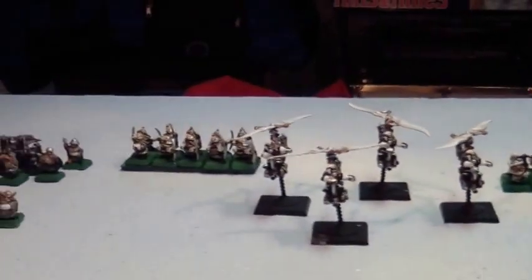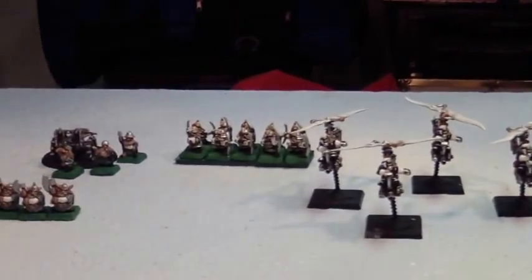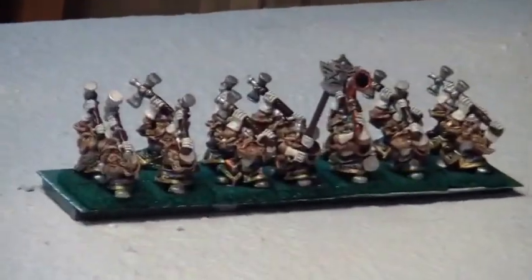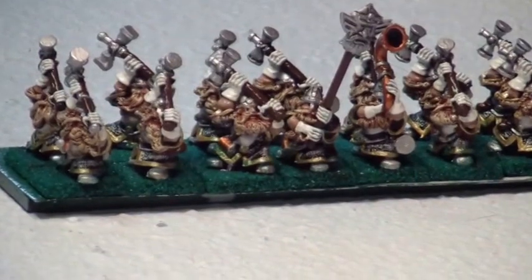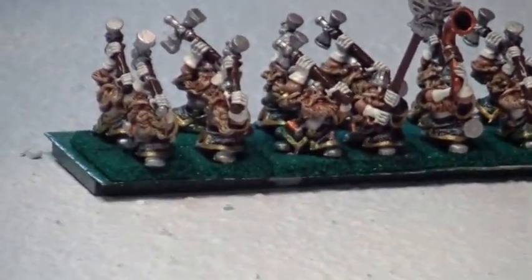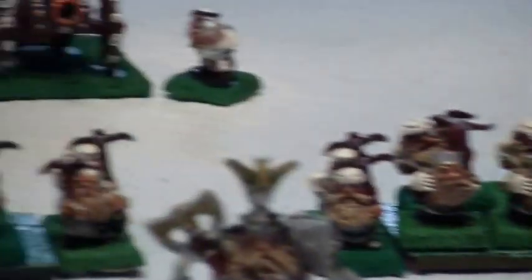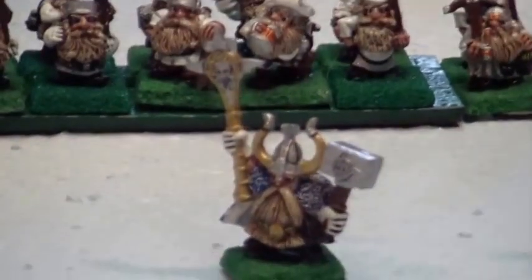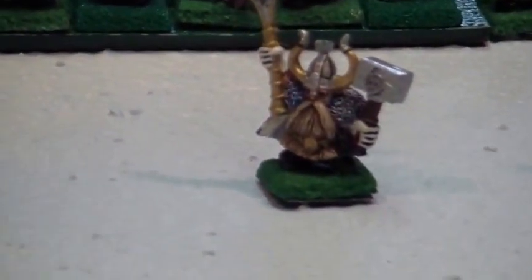We do have ten miners. This time we took out the longbeards and added 14 hammerers. I'm sure I'm going to put my Dwarf Lord in there — they do deal out the damage. They have the Rune of Slowness and the Rune of Sanctuary. I have a Thane BSB and he also has a Rune of Slowness. He's holding the scepter real high so he's going to be my BSB.